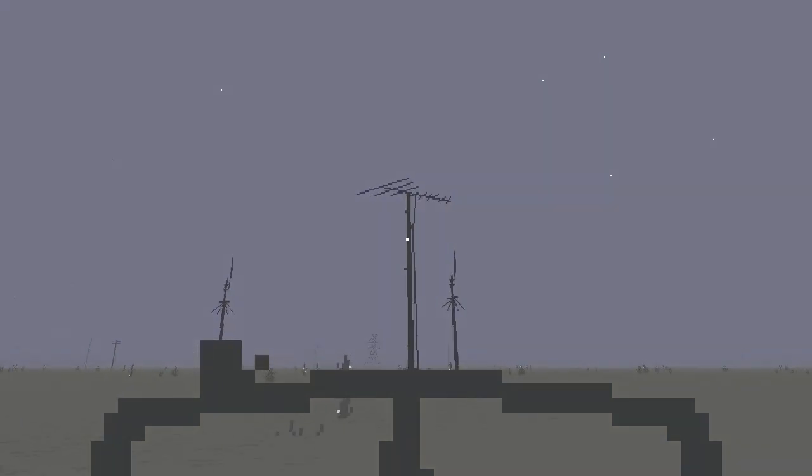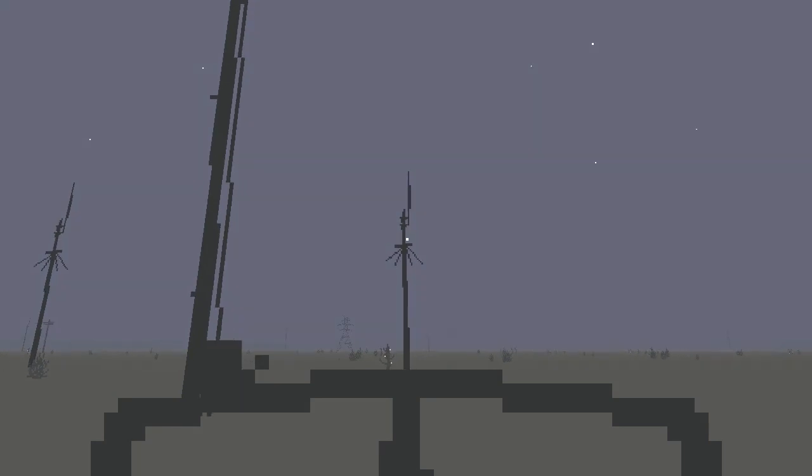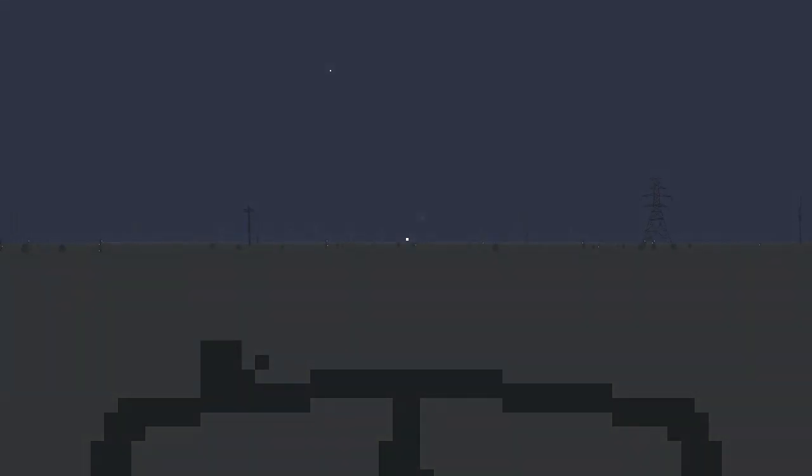That looks like a human structure. That kind of looks like a hybridization of a human structure. That electrical tower over there is definitely a human structure, and there's actually a proper telephone pole. And then, what's up with the plants? Why do they all have lights on them? I don't know.